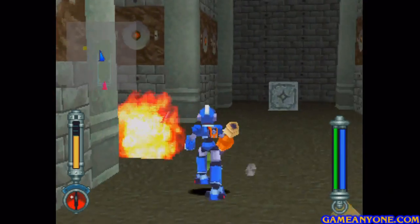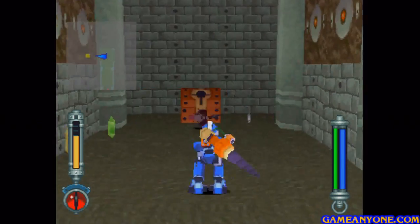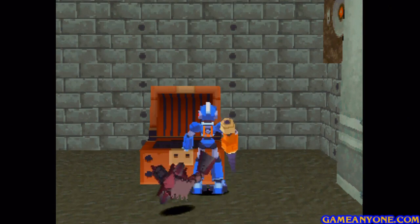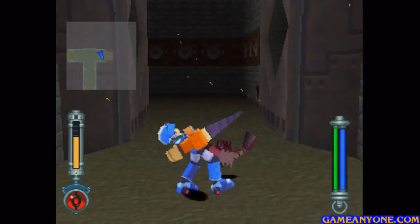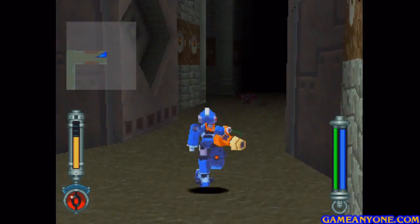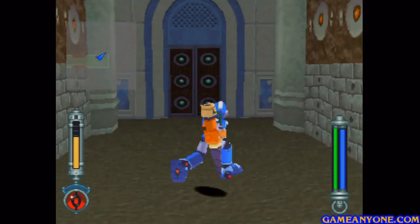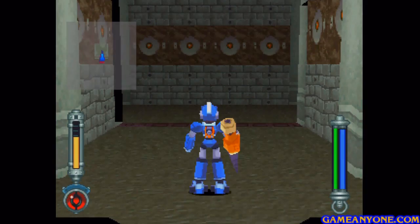We can take out these fish if we want — it looks like they only take one shot, so that's kind of cool. There's a chest here with 20,000 zenny, so that is cool. Here's kind of another machine that would make a strong current, but since the water is drained, it can't do anything, so we can go on through. If we didn't drain the water, you wouldn't be able to get through there, so that's why we had to do that.